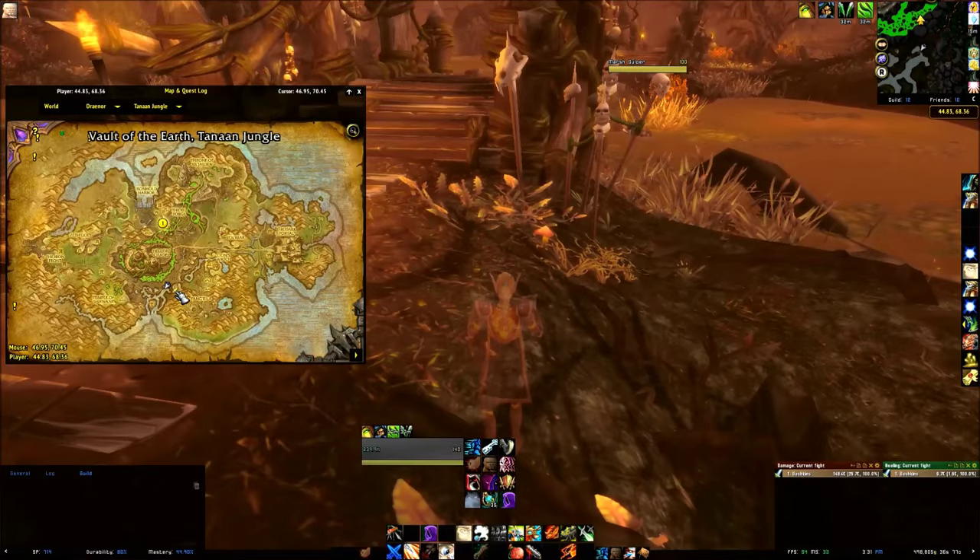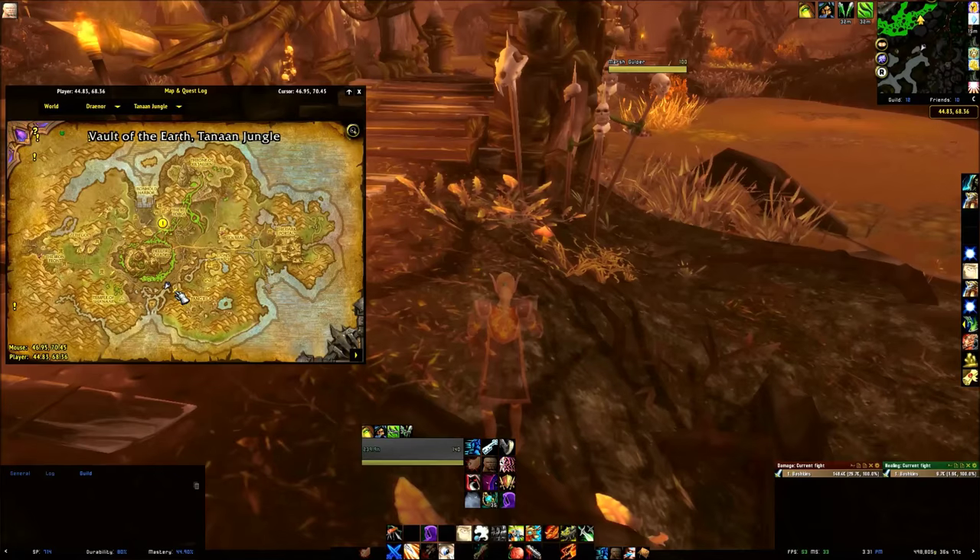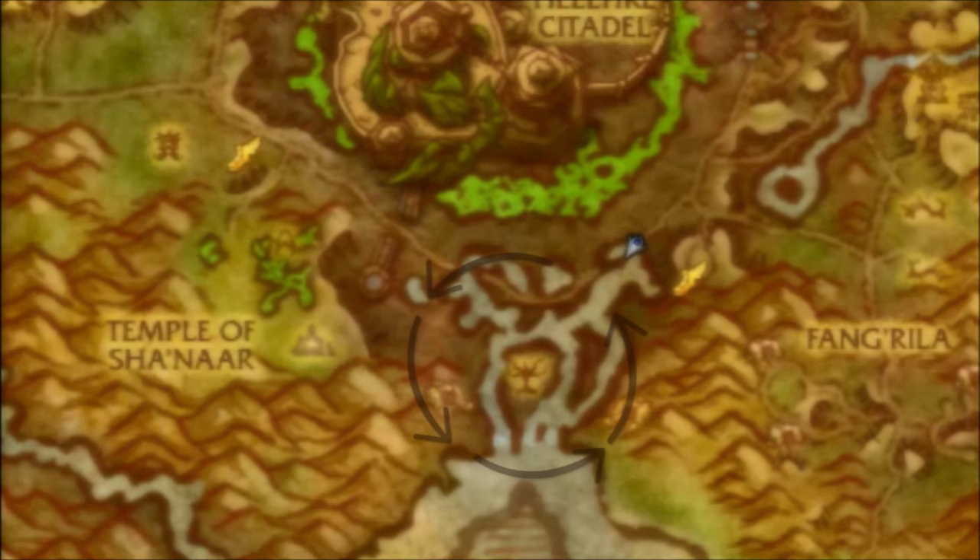Take the flight path to Vault of the Earth, just south of the Hellfire Citadel raid. We'll be farming counterclockwise in a path similar to this.